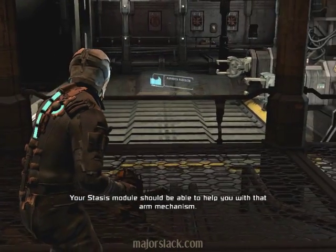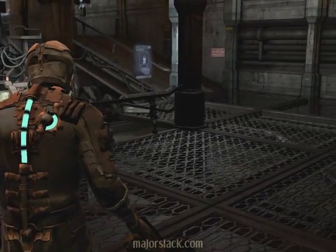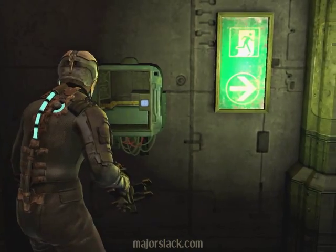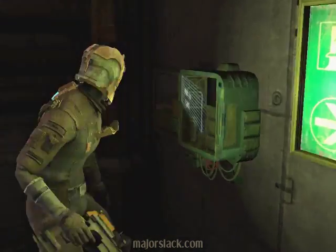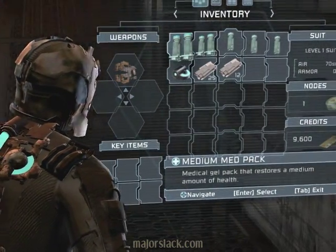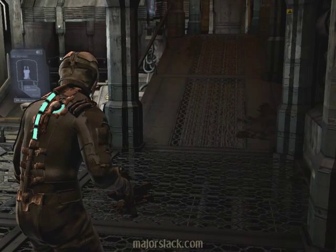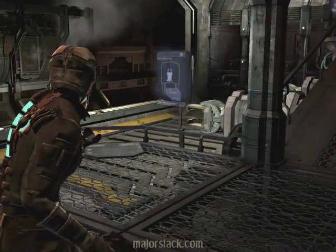Your stasis module should be able to help you with that arm mechanism. Use the stasis to slow down objects — okay, I already know that. First power node — here's the power node right here. They're always in these kind of boxes. Grab a power node. Under nodes in the right column, we have one. You can use power nodes to upgrade your weapons and your rig. Your rig is your armor. I'll show you about that later. You do upgrades at the so-called benches.